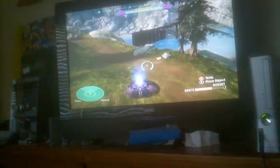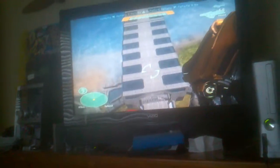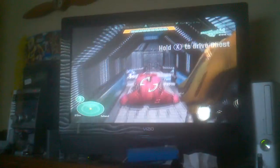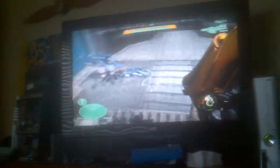Up here is my Pelican that I made. To get up with it without using the Spartan, you go on here and then you have to go on this little ramp. I tried to make the ramp look like the doors are open. Then inside I have a Ghost, a Revenant, two platforms, four plasma cannons and stuff.